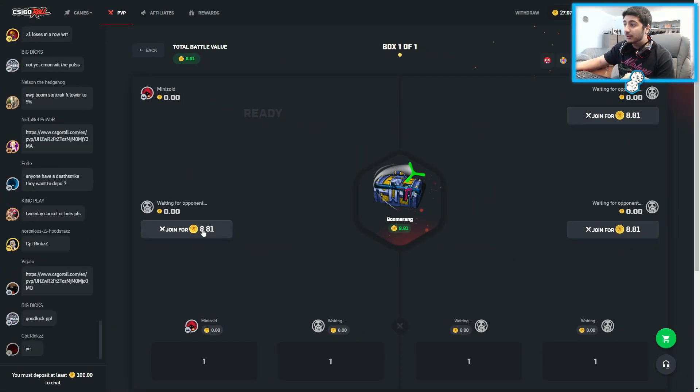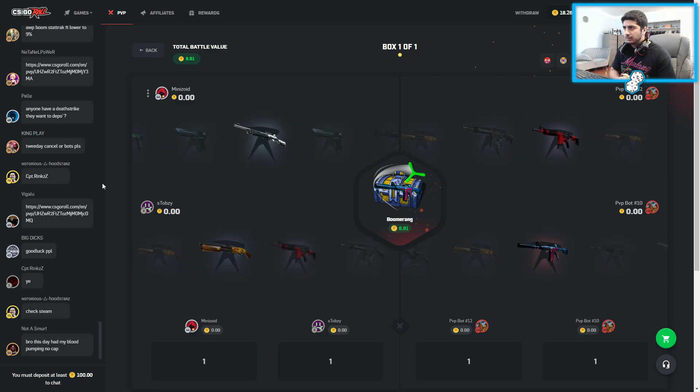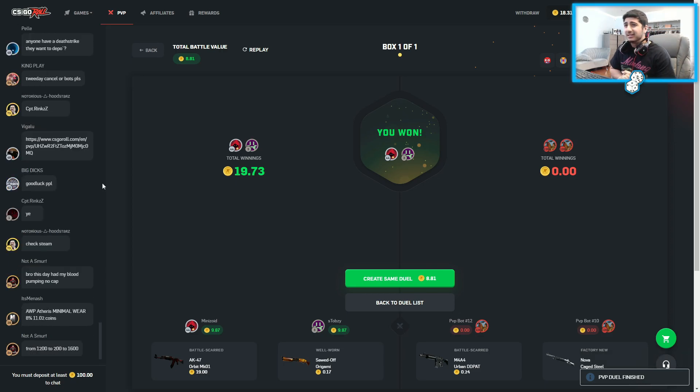Okay, last but not least. $8.81 — we got the boomerang. One case takes it all. I'm kind of hyped for this one, just one case. I want to see something crazy. The AK! That has to be massive. Yeah, we took it — nice. We actually made money, we made like a dollar. We'll take it. Very good battle set up by my boy MiniZerg.